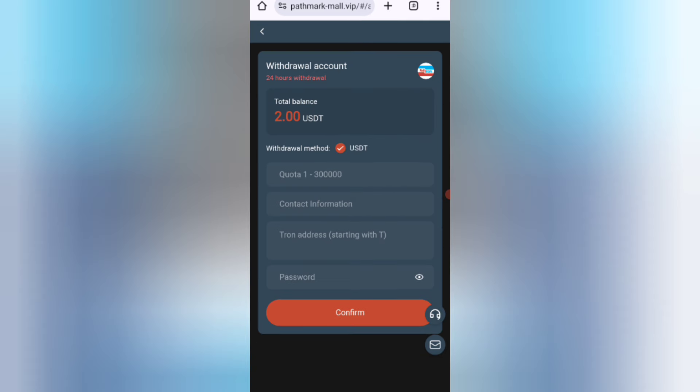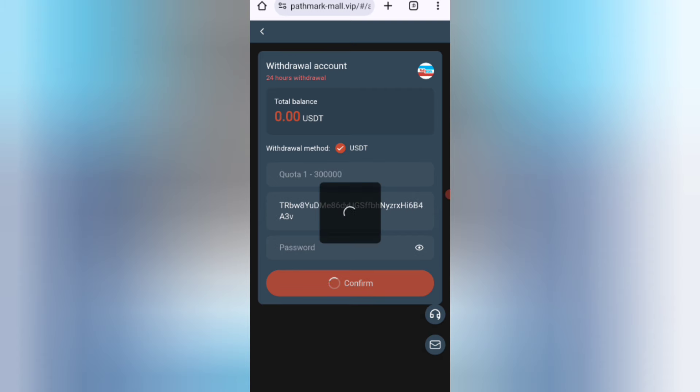Now I will tell you how to withdraw your commission. Click on the home, then click on the withdrawal option. For the withdrawal, first enter your amount, then enter your wallet address and click confirm. Your commission will be successfully received within one to three minutes.